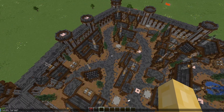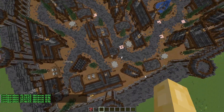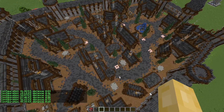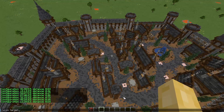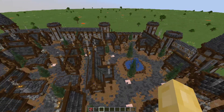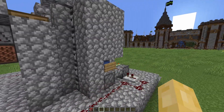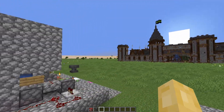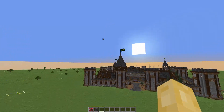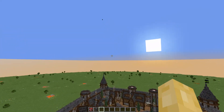But by looking around and running the command, you can see the cannon always has a valid firing option at least within a block of wherever you look. And given the constraints we're working with, the fact that we can aim this cannon at all is a bloody miracle. So that is the anvil artillery, which can drop an anvil almost precisely on any coordinate within the field of fire.